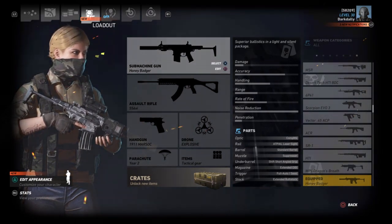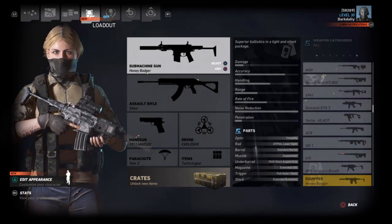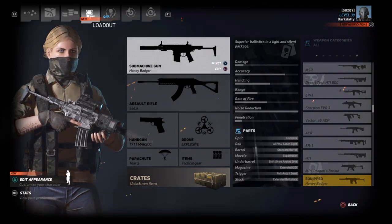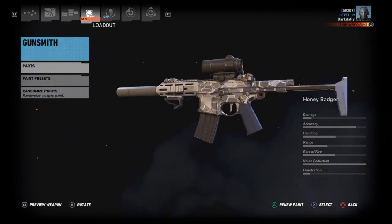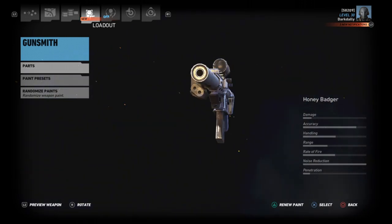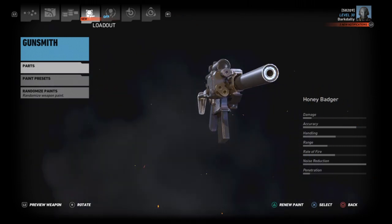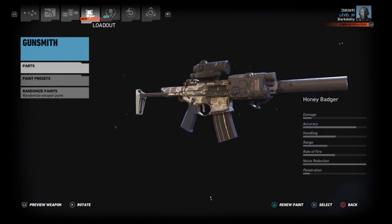The Honey Badger is a really odd weapon. I think part of why AAC stopped making it is because of the debate over whether it was a pistol, a PDW, or a short-barreled rifle — the ATF got involved and they just stopped making it. The two unique things about the Honey Badger are that it fires a 300 Blackout round and it runs on an AR system that is integrally suppressed.